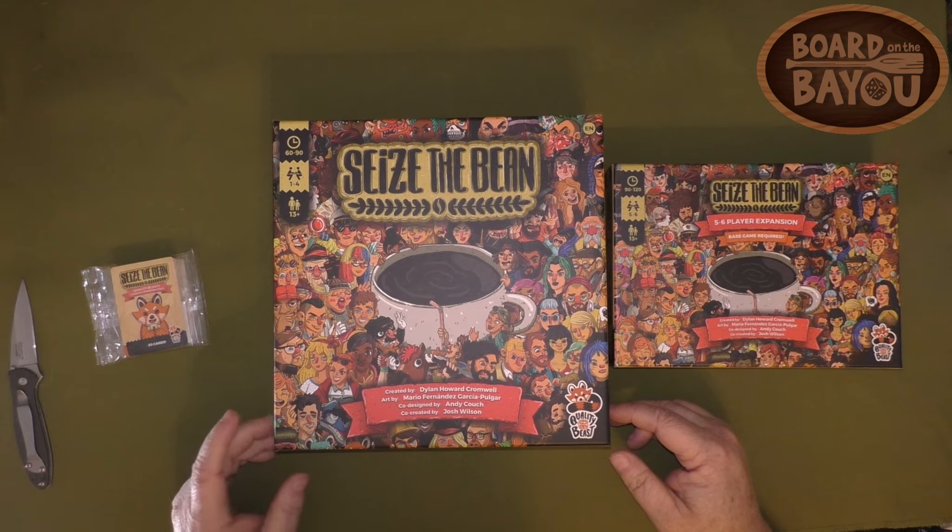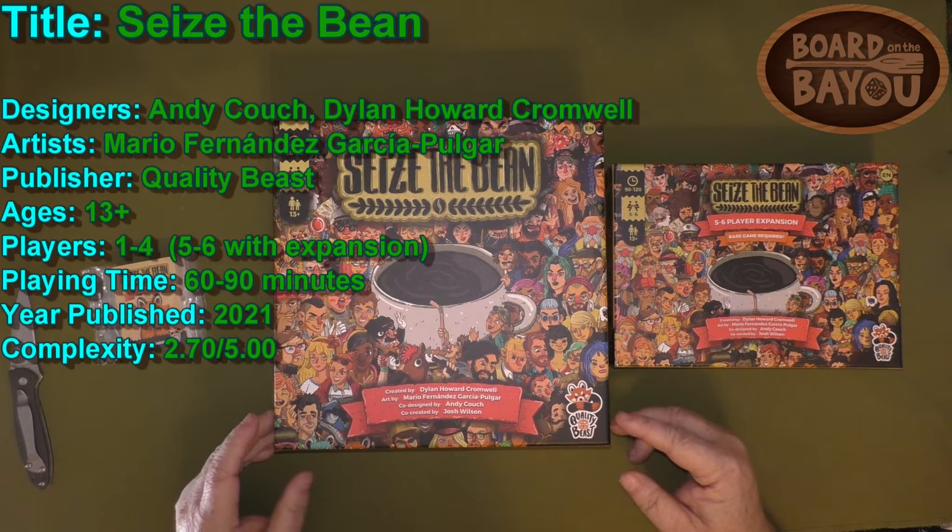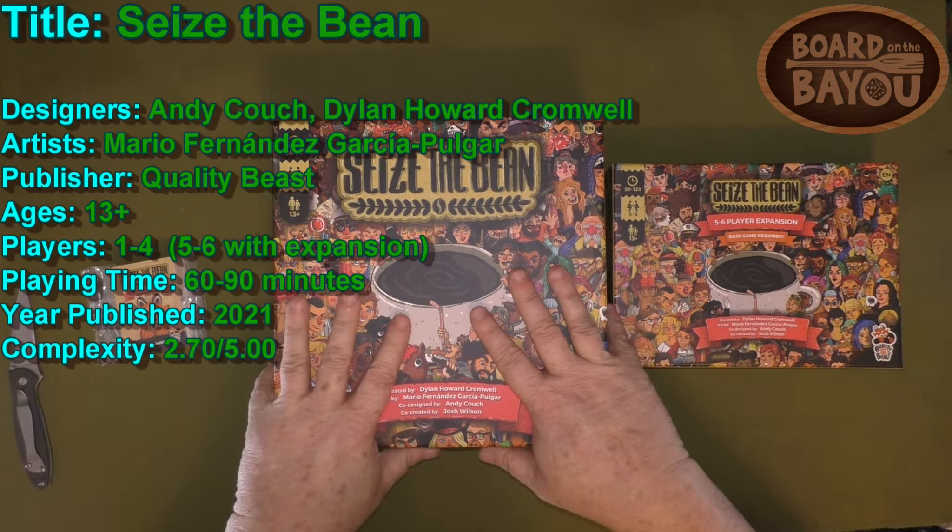Hi, this is James Scott, Board on the Bayou. In this episode we're going to be doing an unboxing of Seize the Bean by Quality Beast, created by Dylan Cromwell. It's one to four players, takes about 69 minutes to play, ages 13 and up.